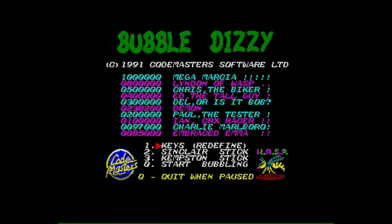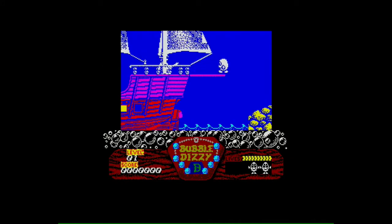Dizzy's gone off to see his girlfriend, and run into this horrible pirate at the top of the screen — this is Blackheart, I think his name is. Blackheart then drops you into the sea by jumping on your hand.